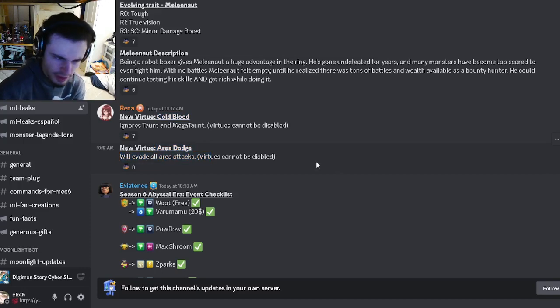We also got two new virtues — Cold Blood and Area Dodge — which are both really good. I cannot wait to see what monster has those.